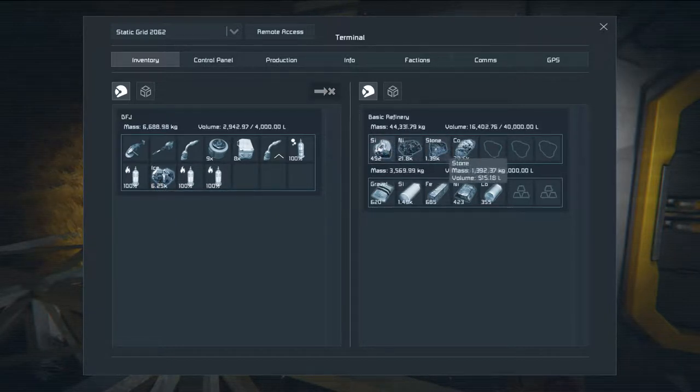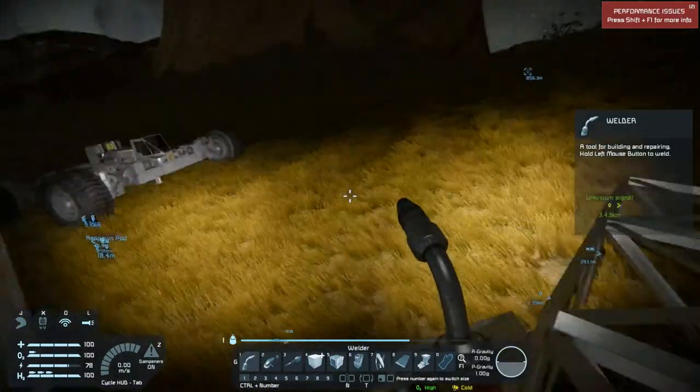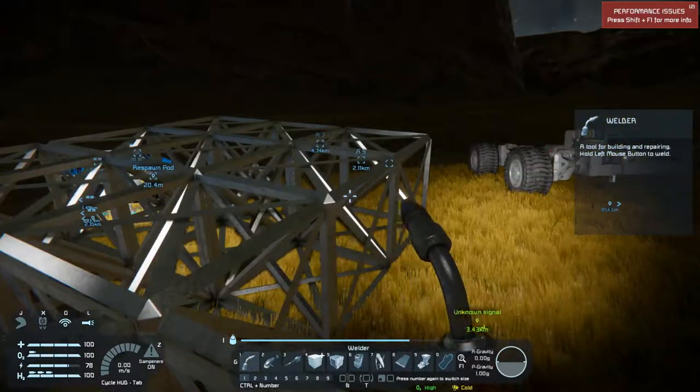We do have lots of nickel because when we were over there I got done unloading all this cobalt and nickel into the refinery and now I'm getting that stuff done because we're going to need a whopping lot of them. We probably don't need that much to build a ship to go out into space, but I wanted to show you guys how to build a drilling facility should you want one or need one.